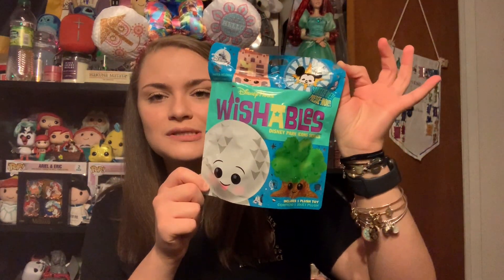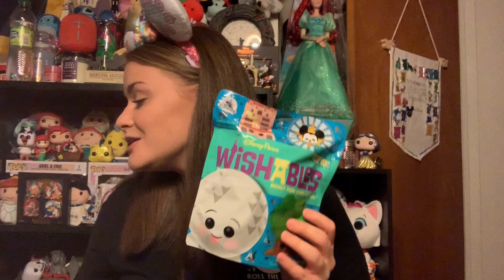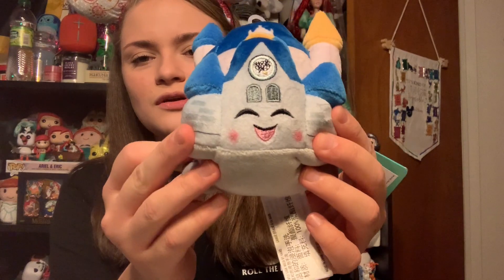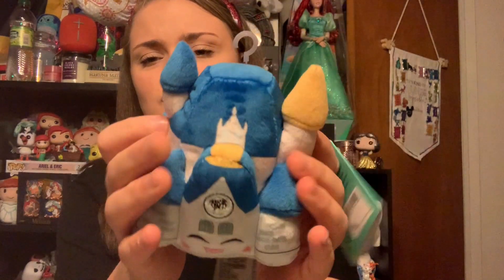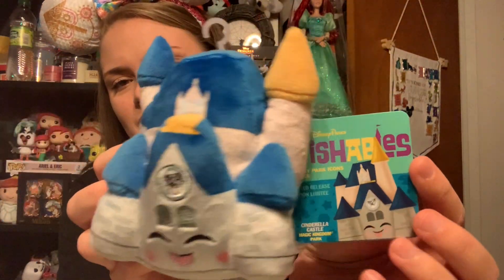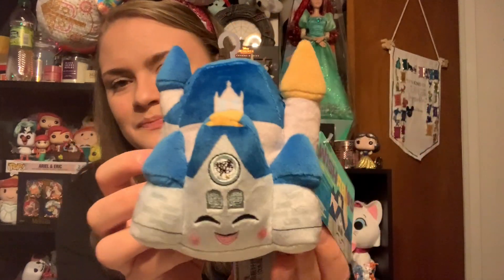Today I have for you guys the promised Wishables unbagging of the Disney Park Icons Wishables. I have the open edition of Cinderella Castle, and this one is so cute — it's got little rosy cheeks and a cute little smiley face. It's just so cute and fluffy, and something about this one just brings me so much happiness. It is from the Disney Parks Icon series, and as always these are limited release, one of the latest sets of Wishables to be released in the Disney Parks.